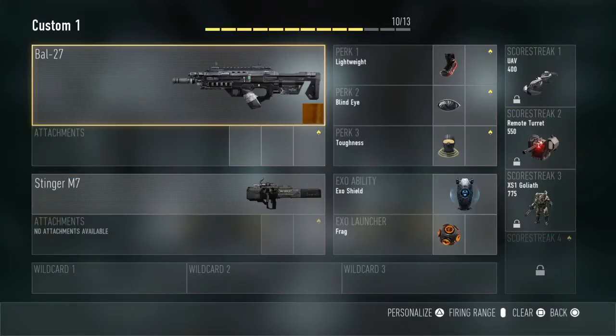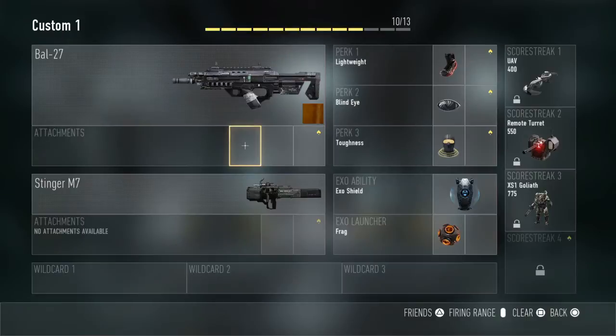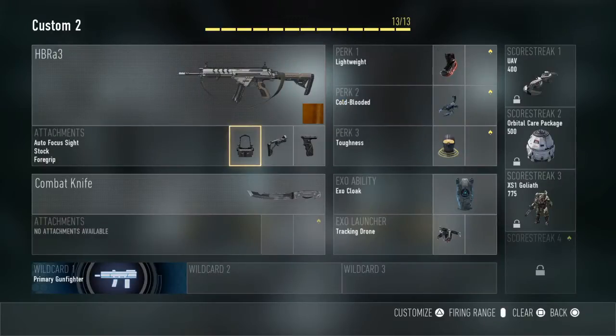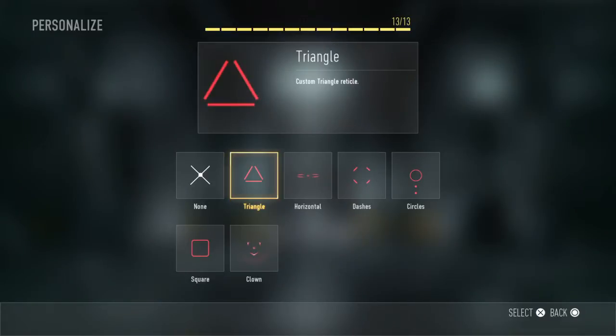So yeah, and you can also — that's how you check your stuff because I've got a lot of people asking. To change stuff like your reticle, it does say in the corner but not many people know this because it's asking you to press triangle and you've got all this selection.